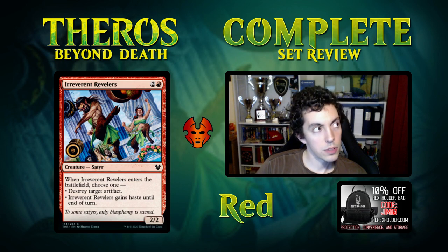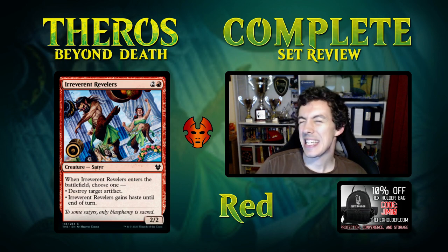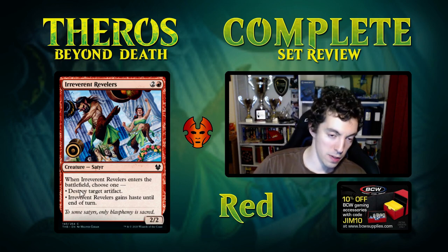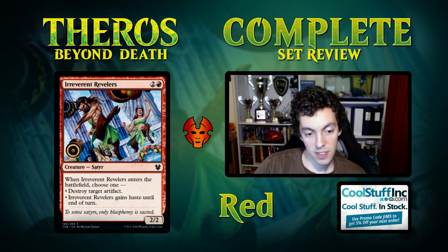Irreverent Revelers is three mana for a 2/2 — either a Goblin Chariot that kills an artifact, similar to Manic Vandal. It's an okay sideboard card in that it kills an artifact and isn't totally irrelevant otherwise, but it's not very good. If you want to kill an artifact, there are better cards than this. Not main-deckable, and I wouldn't play it in limited most of the time.